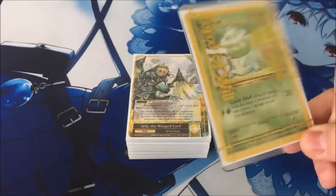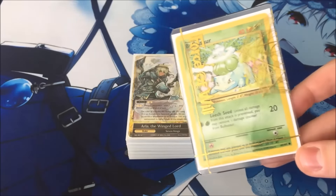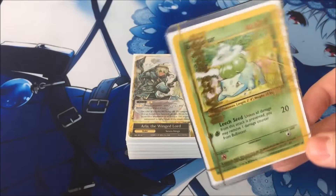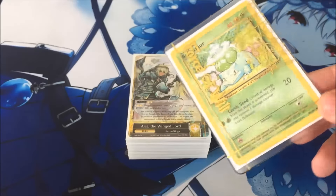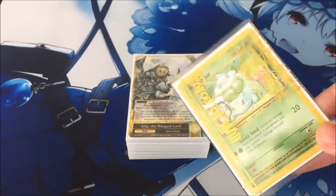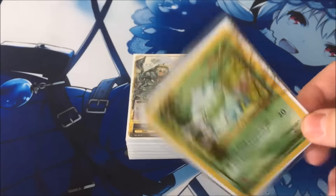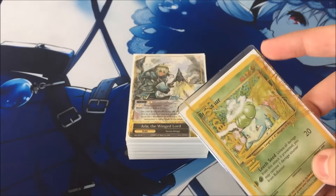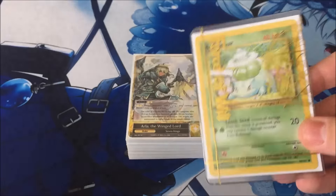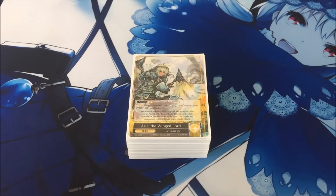Before I get started, remember that if you want one of these awesome top loaders — I'm using Bulbasaur this time because he's my favorite starter from the first season, the most underrated — make sure to make a purchase at Core TCG for at least $20 and put the word 'top loader' in the comment section below.